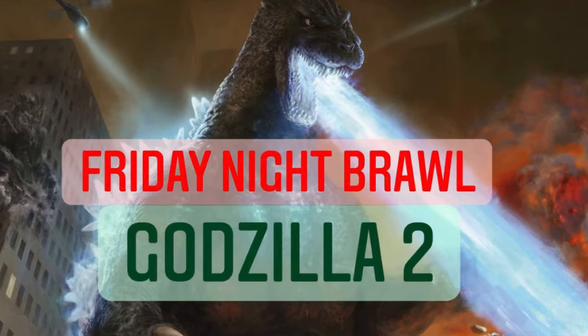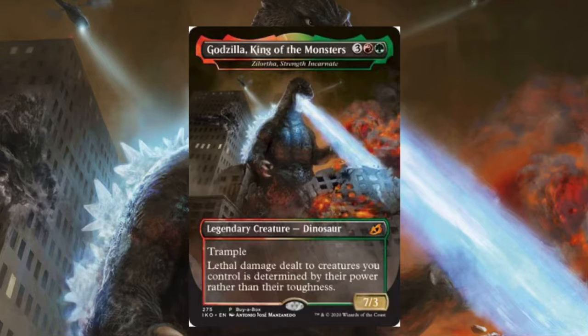What's going on guys, D-Ninja here, and I'm back with another Friday Night Brawl. This week we got Godzilla round two — because with the rotation coming up, Godzilla will be rotating out, I figured it'd be best to go back to my very first brawl deck. The deck went a perfect five and oh, so let's see if we can do that again. The main theme of Godzilla is you want high power, low toughness creatures, because lethal damage is determined by your power rather than your toughness. This is not an exact copy of the deck I originally used — I spiced it up a little bit — but let's see if I can take on the brawl meta.